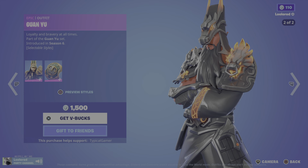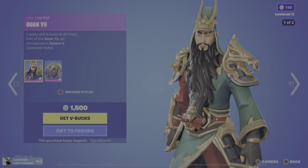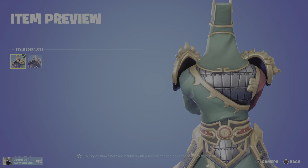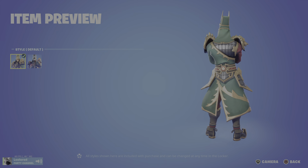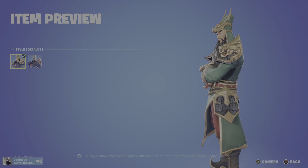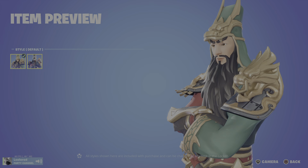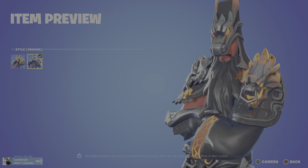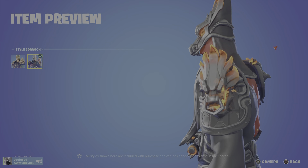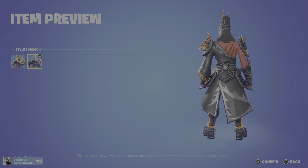We got Guan Yu — loyalty and bravery at all times. Very bulky skin with his hat and shoulder plates, his belt and leather hip plates — he's just bulky all around. We also got a dragon style, which kind of closes him in more on his head so you can't really see his eyes. He's glowing now. Everything just makes him even easier to see along with his bulkiness, so this one is pay to lose.